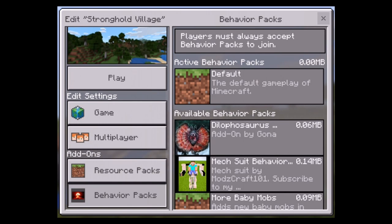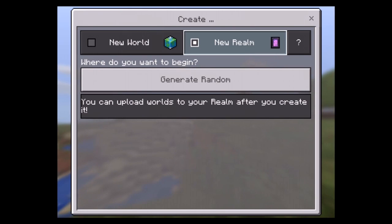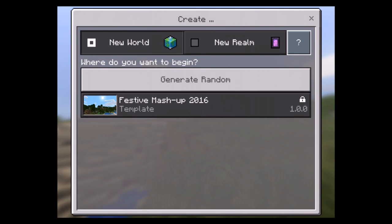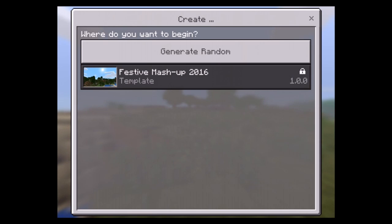That's everything you have for editing, but you have more when you're actually creating. Let me quickly show you — this is what it shows now. You can choose realm or world, press a question mark and I'll show you what these are. You can choose a festive matchup pack or click generate random. So let's actually do a new world.